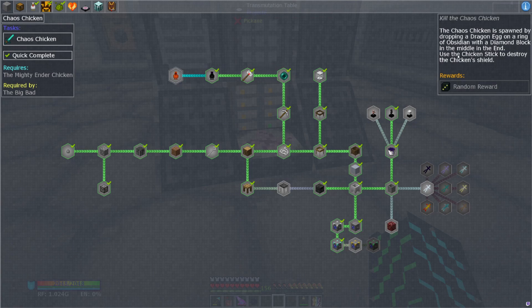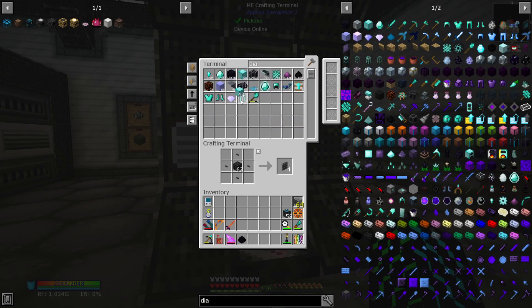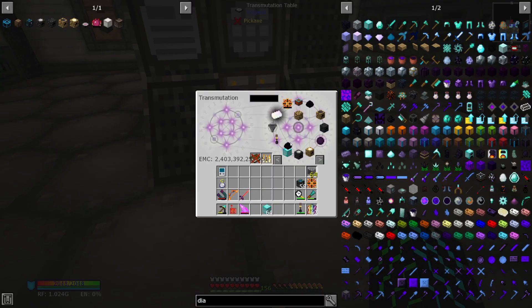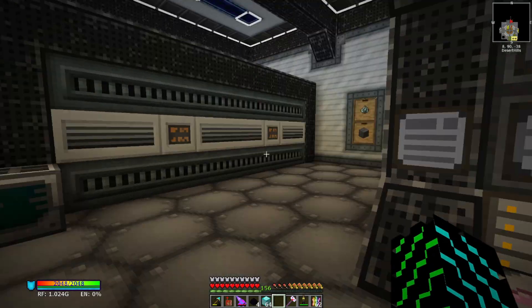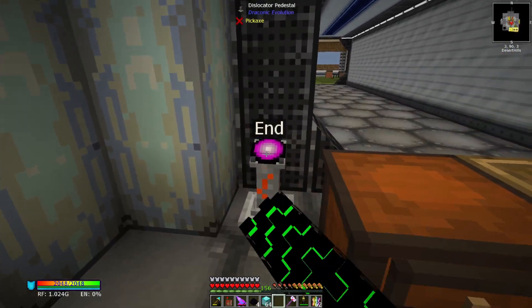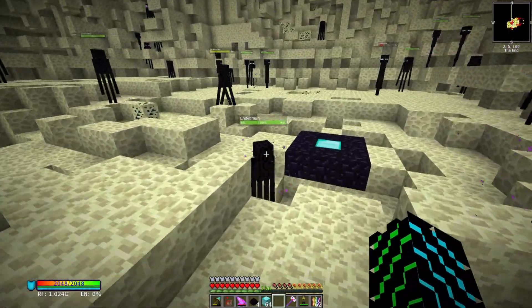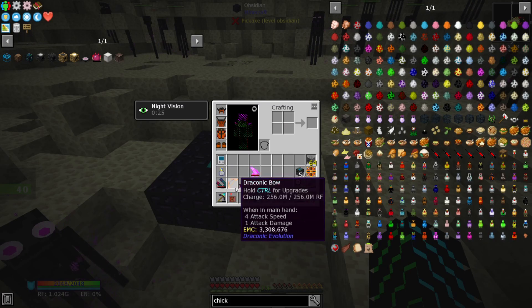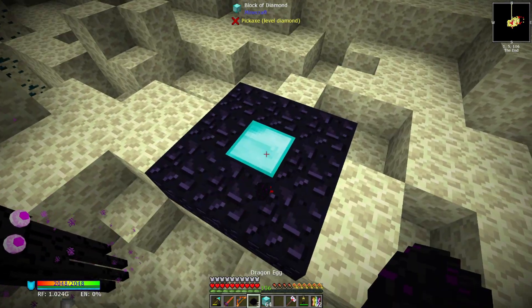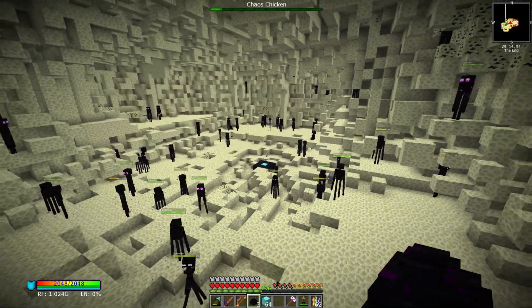For now, we should just be able to go to the end and toss this chaos crystal in. Let's grab our diamonds just in case we need a couple — sometimes it'll actually break. We'll grab a few so we can spawn this in a few times. We're also going to need our chicken stick — here's our little chicken whacker — because it's going to spawn in with a shield just like the end dragon did. We have our draconic armor fully upgraded, as well as our sword and bow, so hopefully we shouldn't have too many issues disposing of this guy.